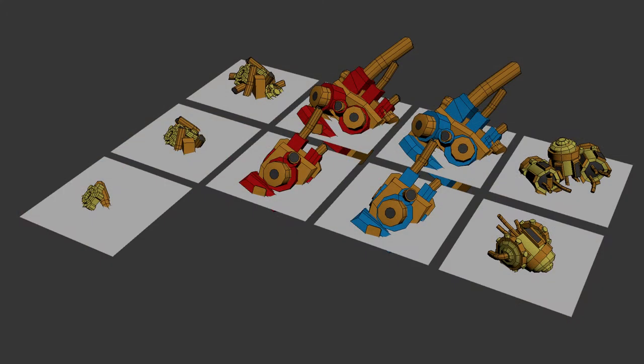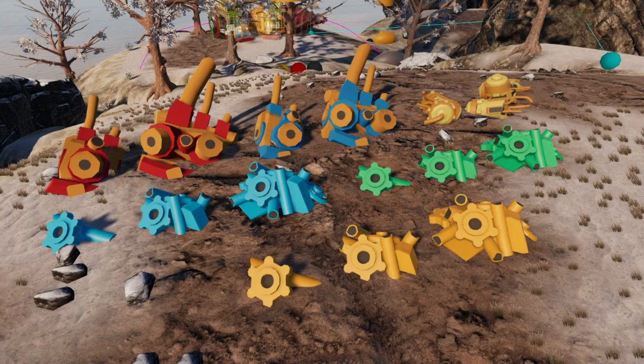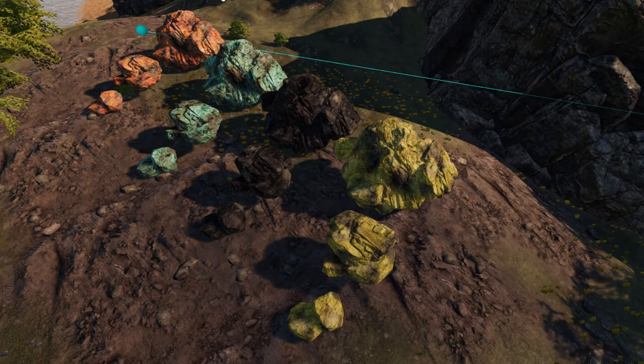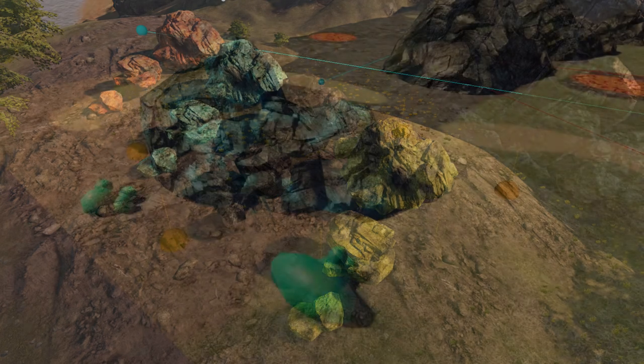The island will contain several types of objects that are scattered all over the place. The first type are technology components that are required for research of new drill ship equipment. Then there are scrap materials that can be recycled to raw metal. The same applies for materials in the form of boulders. Coal deposits are then required for running the power plant modules or to charge the drill ship for movement and production.